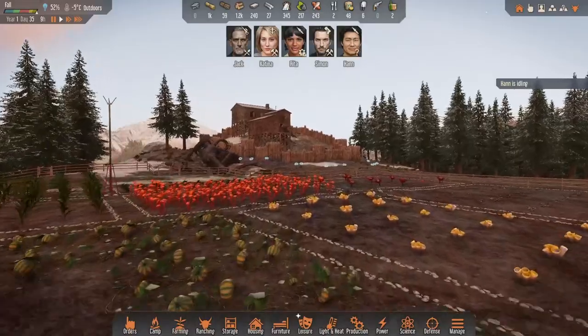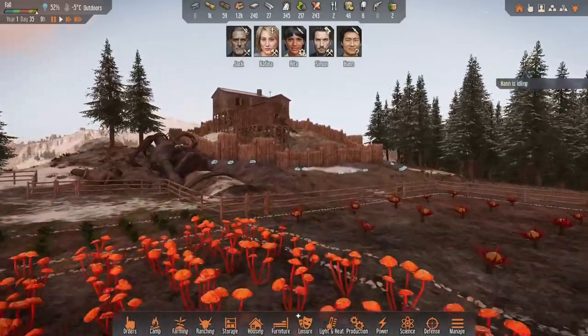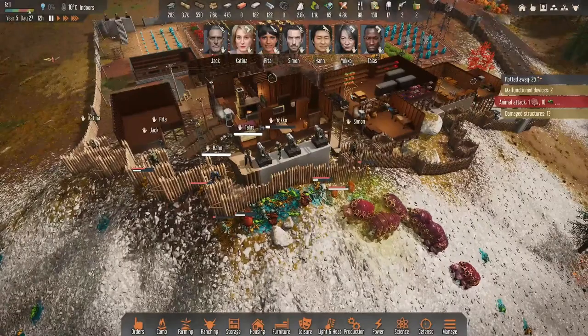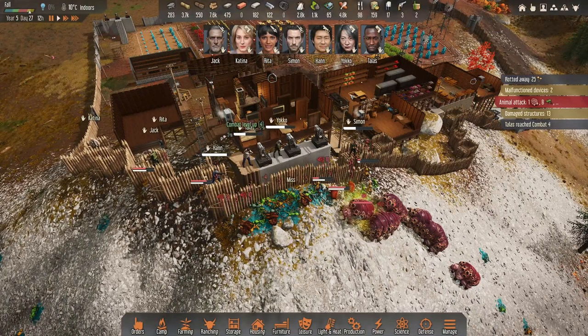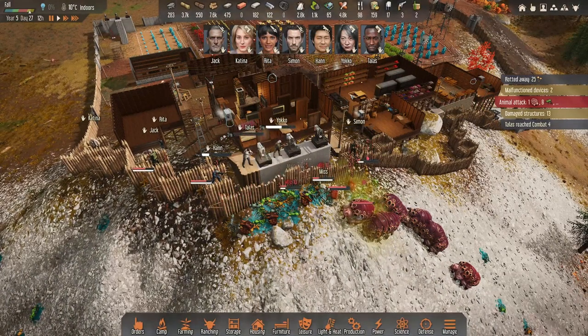I put this game first on the list because it shares the most gameplay features with Kenshi. If you enjoy Kenshi's building and crafting mechanics, or maybe you really love RimWorld, Stranded: Alien Dawn might offer you a new flavor of survival, crafting, building, and combat.